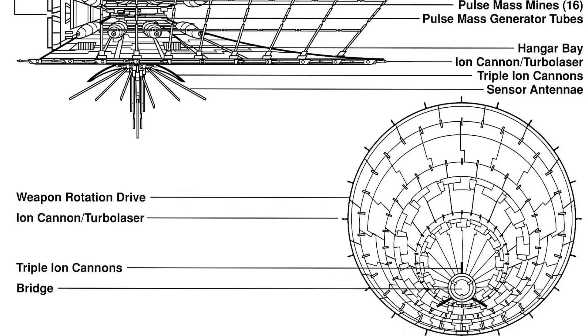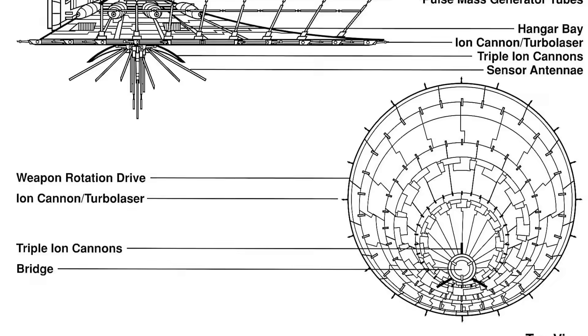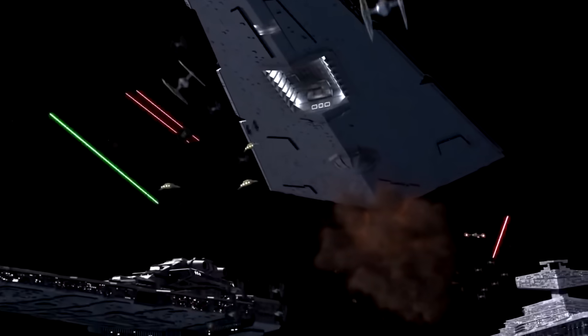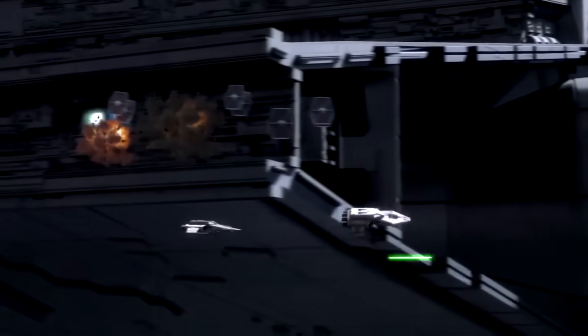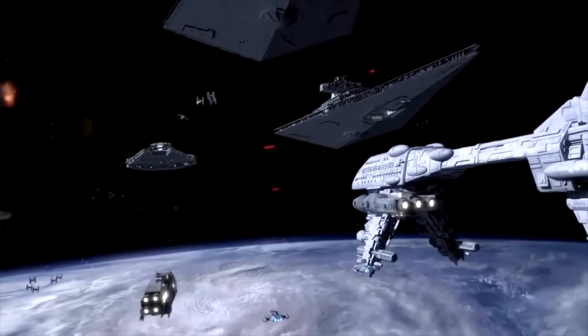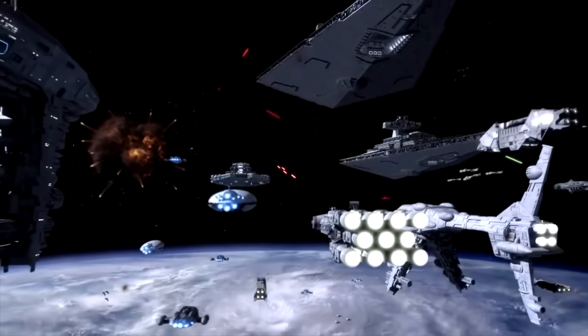Calamari ships were especially effective when they operated together in large numbers, and the ion cannons of a fleet of them were able to easily take down the shields of a Super Star Destroyer. But that's all for today. I hope you guys enjoyed this video. If you have a question you'd like me to answer next time, leave it down below with the hashtag AskEck. Thank you guys for watching and taking time off your Sunday to spend with me. I hope you enjoy the rest of your weekend, and of course, may the force be with you.